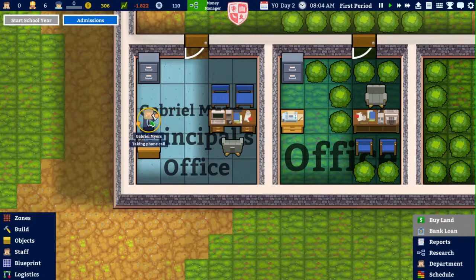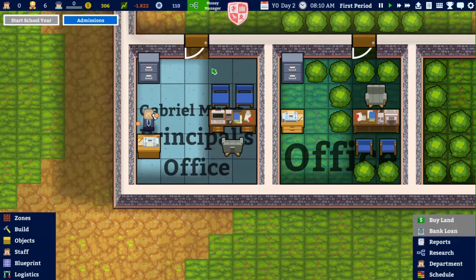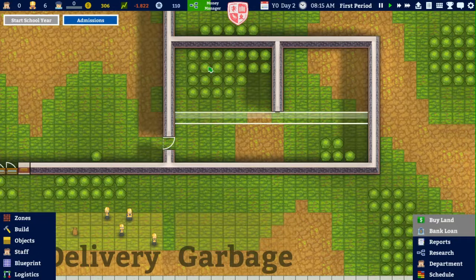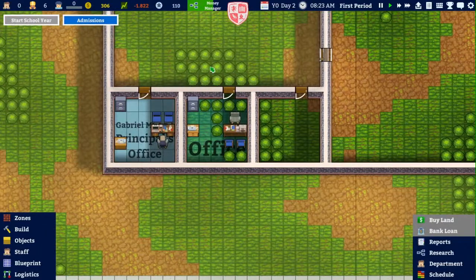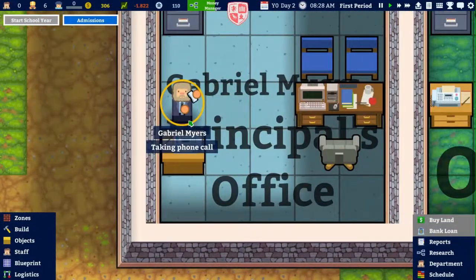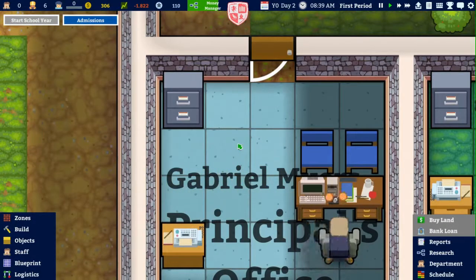Gabriel Meyer is taking a phone call — about an hour it looks like. It does go pretty fast when you consider that in Prison Architect, for example, I have to wait several days sometimes to research something. Here I can do that in mere hours, although I do think that will increase as the research progresses. I'm also wondering why he would take his phone call while standing next to his fax machine — why not at a desk?